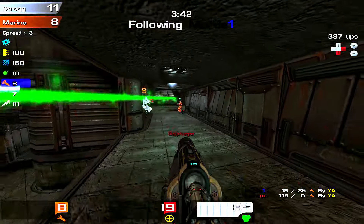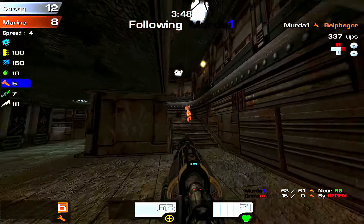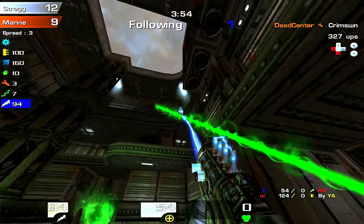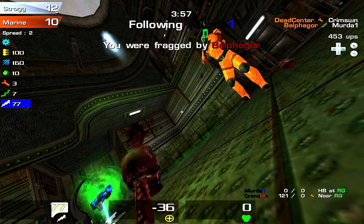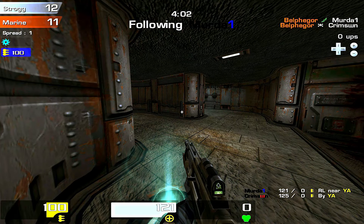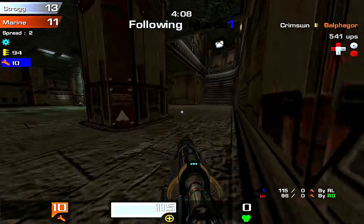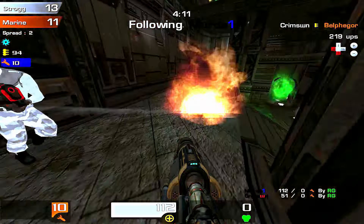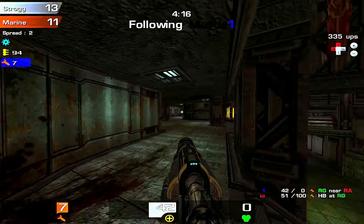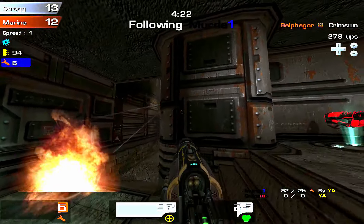Picking up this yellow armor now — don't have much health — and get a nice long-range rocket there on Belf. Score's now 12-8. Spawns back in close to us, so we try to take control of the red. Some insane top-down rails there from Belf — nice work. For those of you who play, you know top-down rails are probably one of the more difficult shots in Quake, so for him to hit those was pretty good. By top-down I mean the vertical angle — those are not easy to hit.